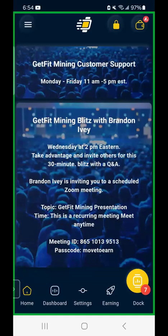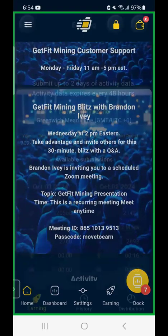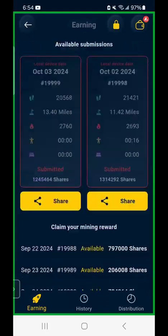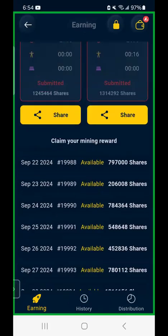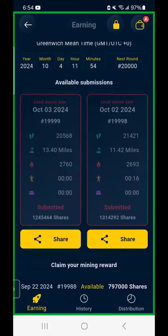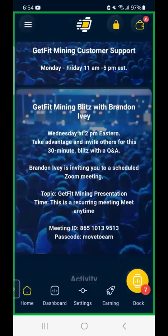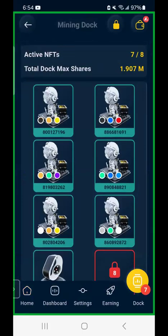I did about 15 to 20 dollars worth of steps today, but there's a five dollar gas fee. I had 1.24 million shares and walked 13 miles yesterday — I've already submitted those steps. I have 10 days to claim, and I'm claiming right now. Once I have more miners I'll probably submit every five days or so, but right now I only have seven miners.